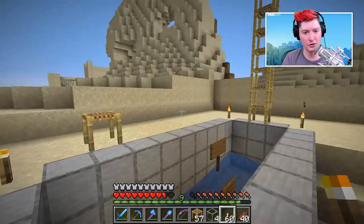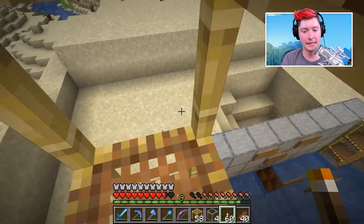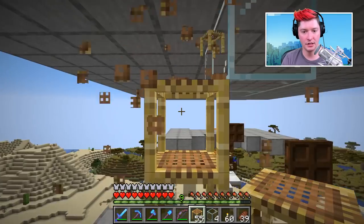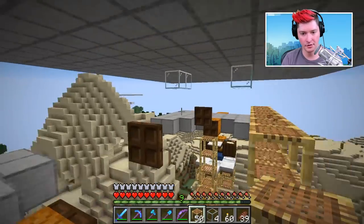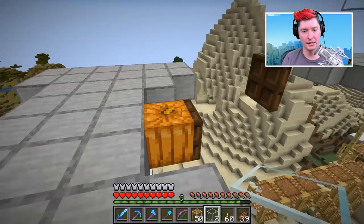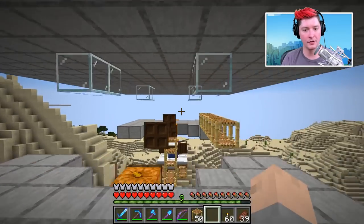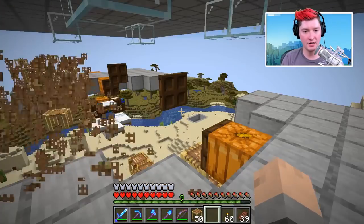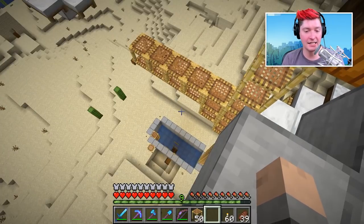It does get dark down here, so make sure you have some lighting blocks to prevent mob spawning underneath. Remember the lighting blocks we used up there? That's exactly why - once we add that roof it does get dark. Now add the last of the glass - look directly up and place it right there. Now we have our glass and we're basically done with the spawning area.